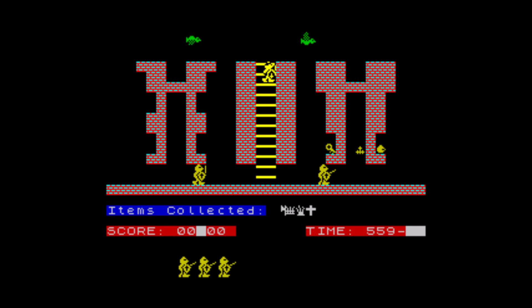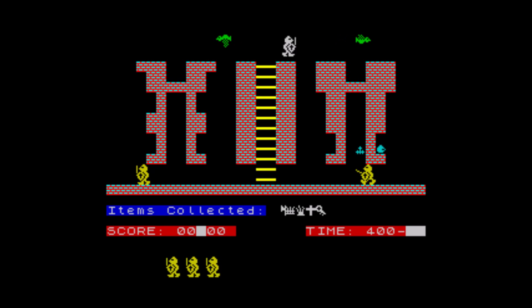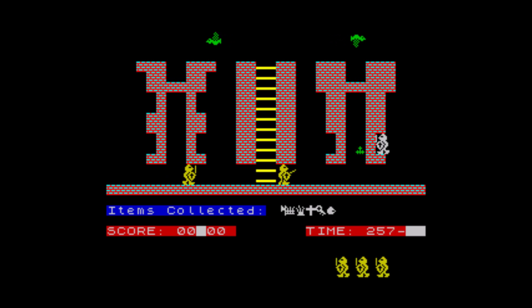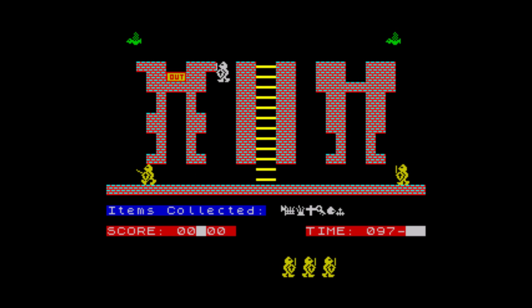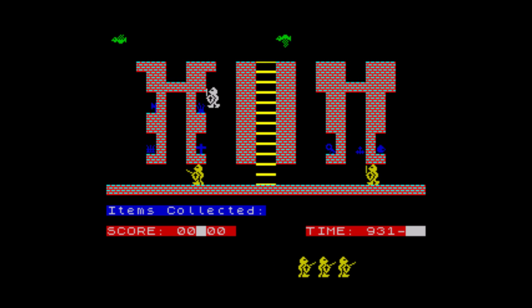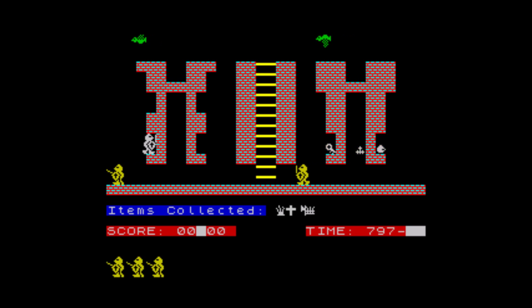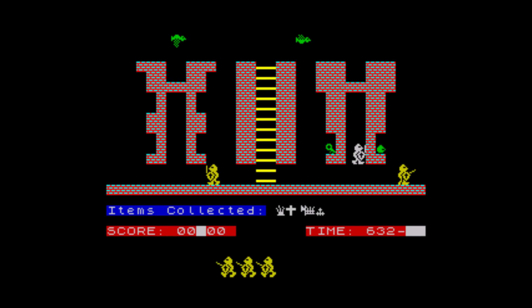The only problem I find with RetroArch is that if I want to play a Spectrum game and I want to use the keyboard, RetroArch runs in the background and it has its own keys binded. So when you try to use the keyboard there are key conflicts. You want to jump — space is jump — but space is actually speed up the emulation within RetroArch. So when you press jump it speeds it up and then it all goes wrong. I'm using the PlayStation 4 controller with the DS4 Windows application to run it, which in most cases works perfectly well.